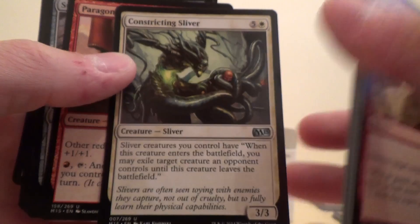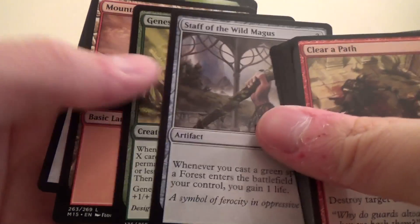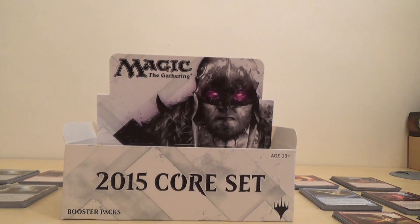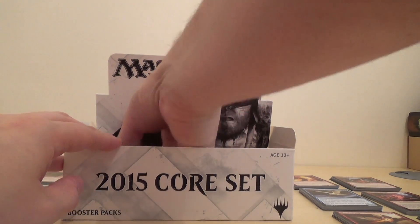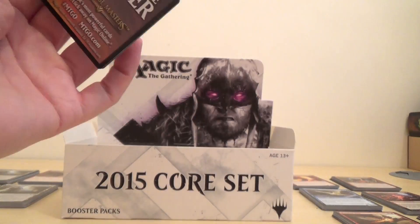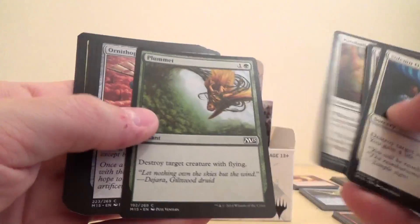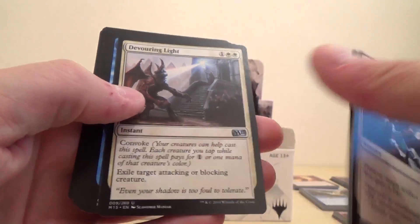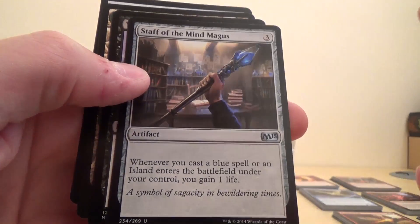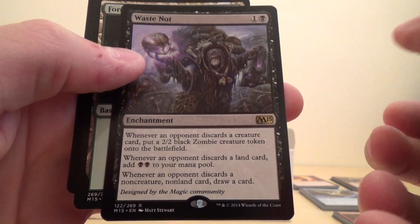Okay, we've got the Constricting Sliver, the Paragon of Fear's Defense, Staff of the Wild Magus, and the rare is Genesis Hydra. And the rare is Waste Not — it's not 'Waste Not Want Not', just Waste Not. There might be a card that's called Waste Not.